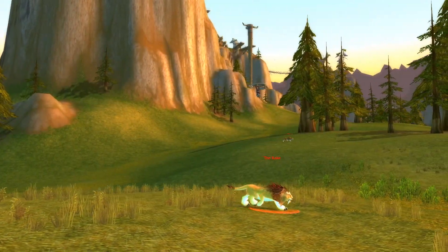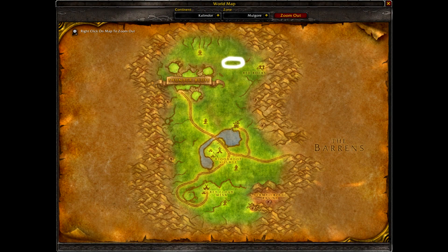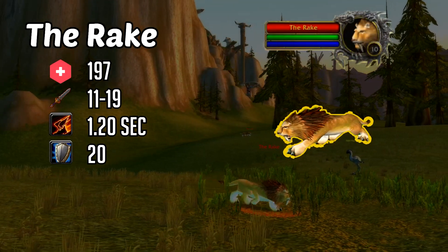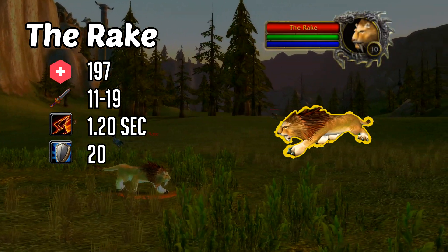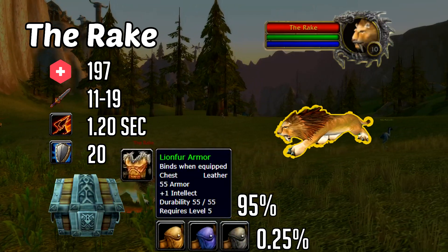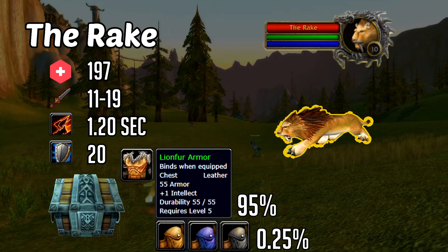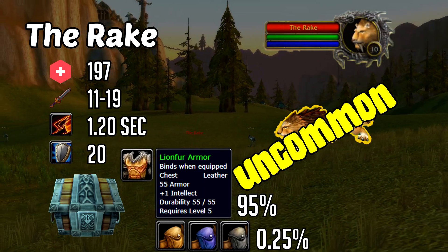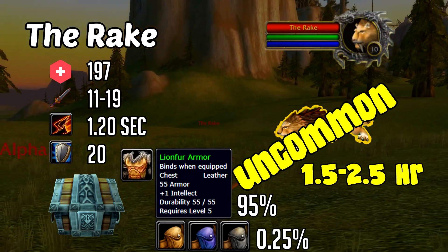Moving on to the one and only, the Rake. The Rake can be found in between Red Rocks and Thunder Bluff, and he walks in a path in a clockwise direction. He's a level 10 beast with 197 health, hitting for 11 to 19 in attack, coming in at a quick 1.2 seconds. He's basically got no armor. You can expect to find Lionfur armor, which has a 95% drop rate, and he's got a 0.25% chance to drop a 6-slot bag. He's labeled as an uncommon rare, and because of his level he moves up a bracket, with a respawn time of 1.5 to 2.5 hours.